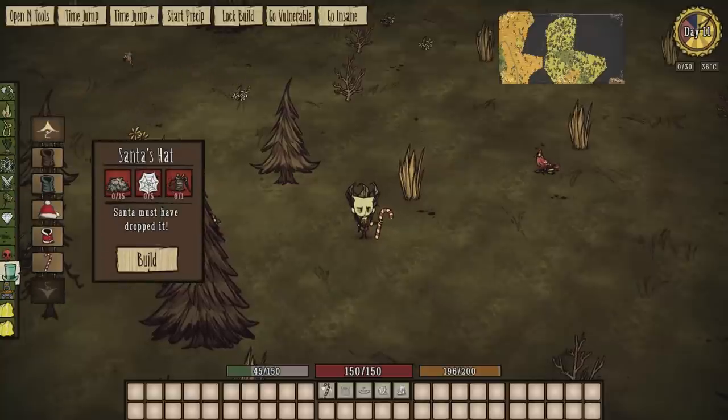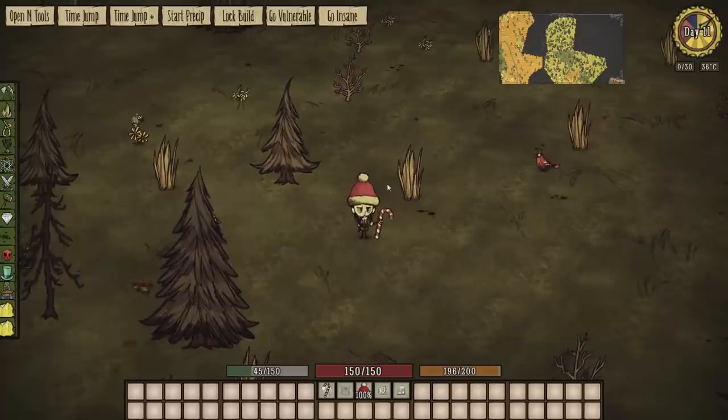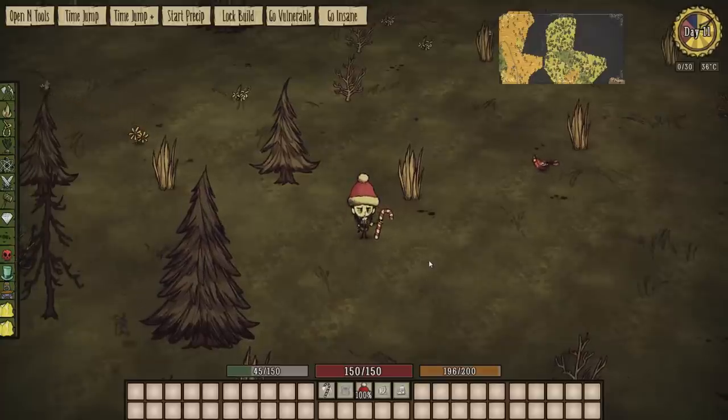Next we have the Santa's hat: 15 beefalo wool, 5 silk, and 1 sewing kit. Not too bad. Apparently this gives you some sort of force field — not entirely sure what that is, but it does that.